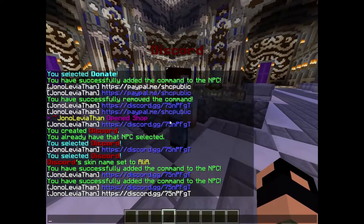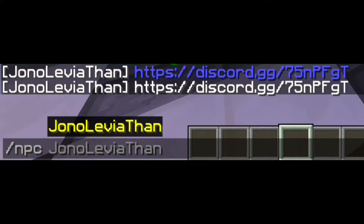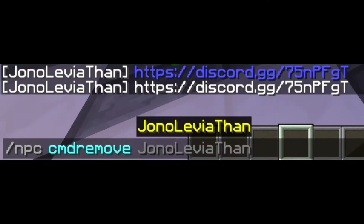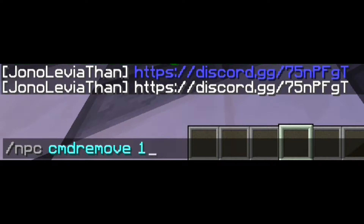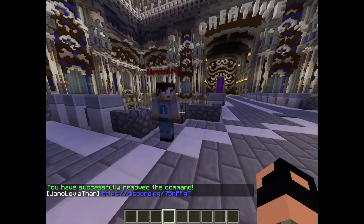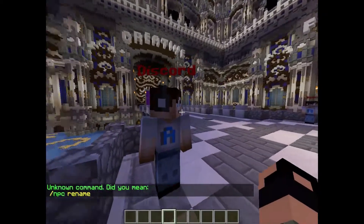Let's say you make an NPC and accidentally set it to white — it will show two commands. To fix that, make sure the NPC is selected and type `/npc cmd remove`, then the index number of the command you want to remove. The one with white text is the second one, but usually if it's a mistake it'll be the first. Hit that and it removes the command.